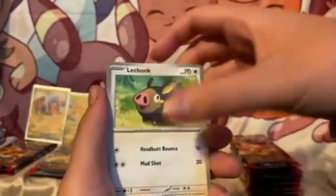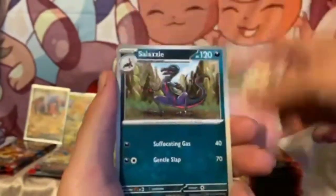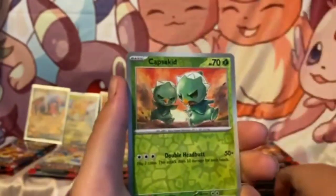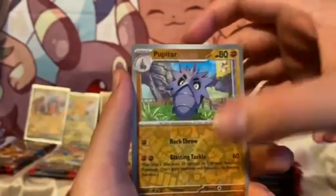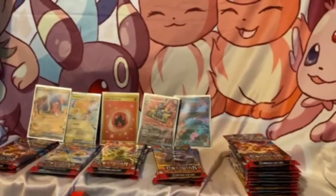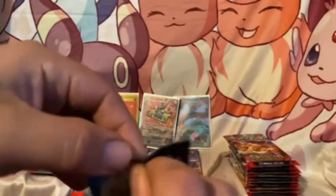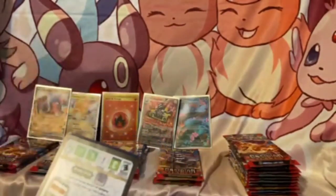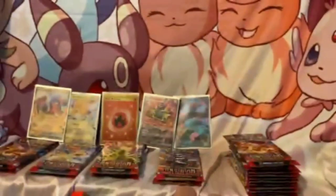Greavard, Lechon, Lampent, Togepi, Salazzle, Licanroc, Probopass, Capsicum, Pupitar — all right. Well, last pack was a double whammy so maybe another double whammy — if not, we're gonna be sad.